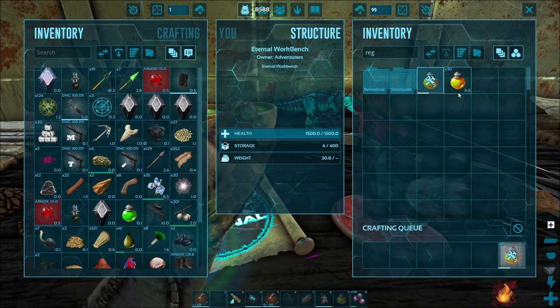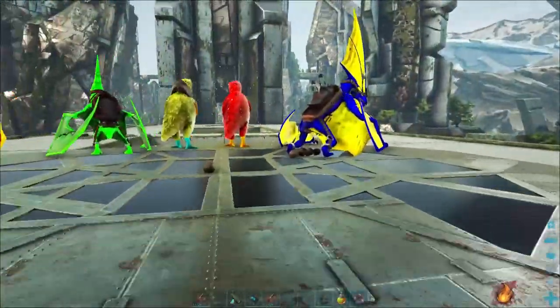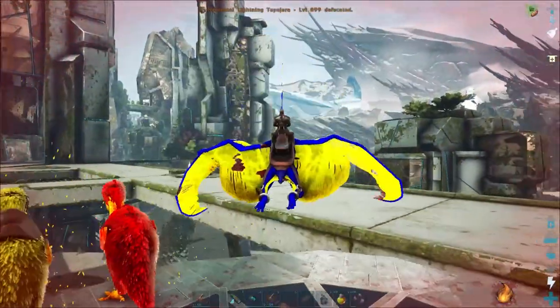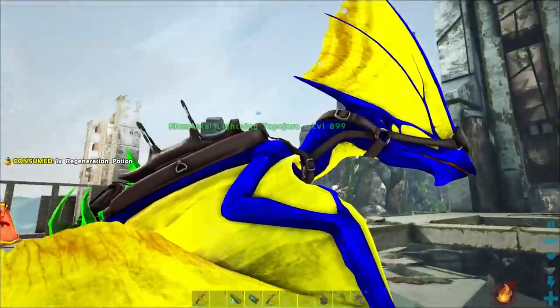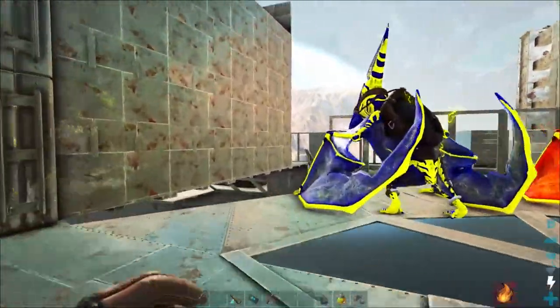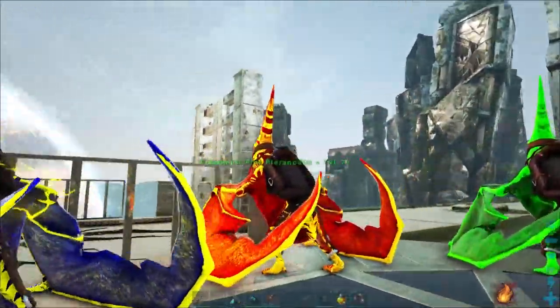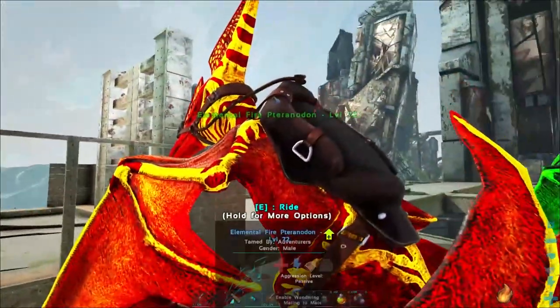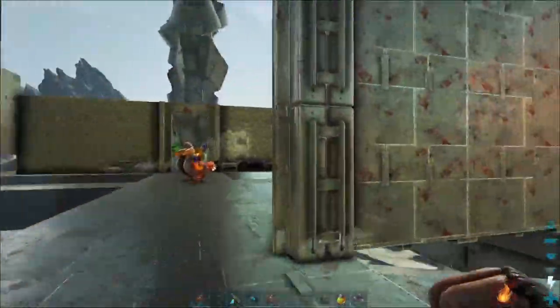Got the regen potions crafted up super fast. Jump on him, hit the regen potion - all healed up! He's got that super awesome yellow and blue color combo, same as the lightning pteranodon. Yellow and blue just looks clean together. The fire one is red and yellow, not too bad. The green poison guy does all kinds of things.